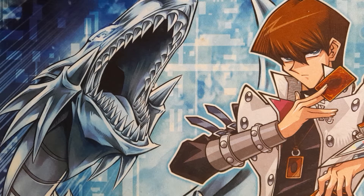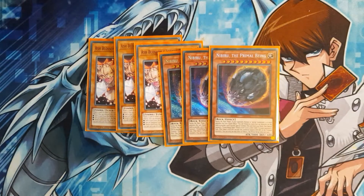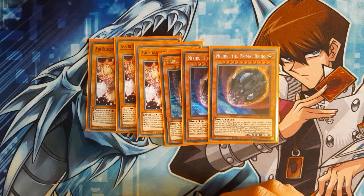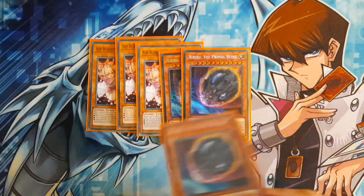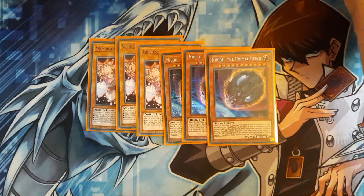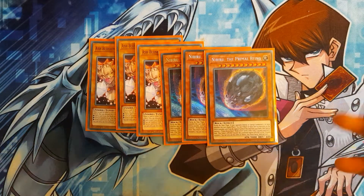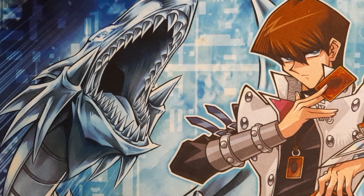I'm just running six hand traps in this deck, because it is a going-second deck — you always want to go second, unless your opponent's playing something like Altergeist. So that's three Ash and three Nibiru. Ash is generic, and with Nibiru, if I get it summoned to my field, I can easily summon the token to the middle zone or the far right or far left for Equimax. I can put the token in attack position underneath Equimax's zone, or use Lyranus for piercing, depending on what my opponent sets up. I also run Honest in the side deck, so you can Honest Nibiru, Jizakiru, and stuff like that — there are some really nice interactions there.